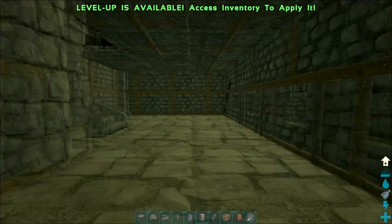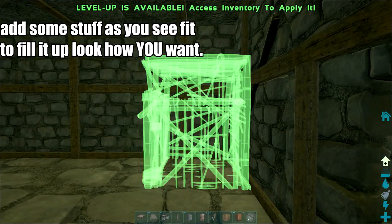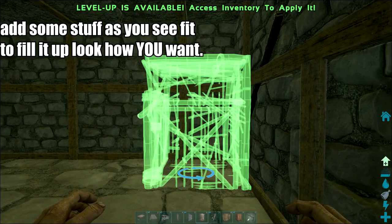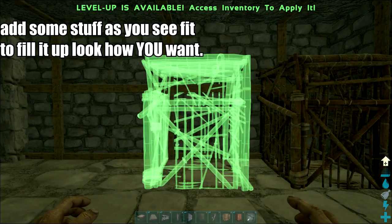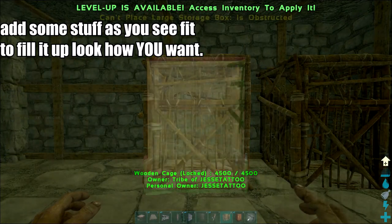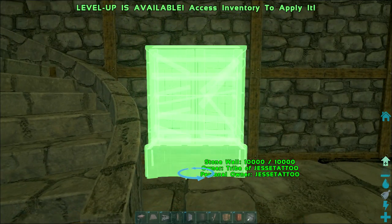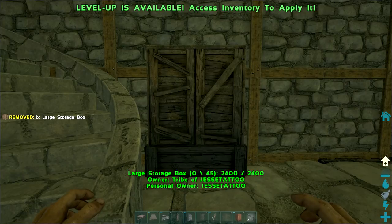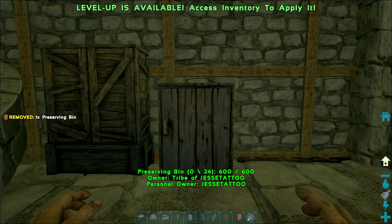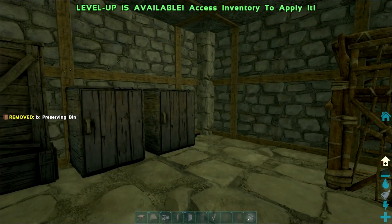Open everything up. Now start filling this place up with stuff. Let's throw some creepy cages down here because they're creepy and they seem like something that would be in an animal slaughterhouse. Some storage, because everybody needs storage, and then some smokers and preserving bins for jerky and meat.